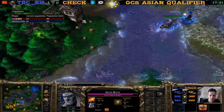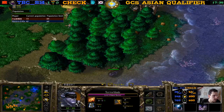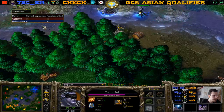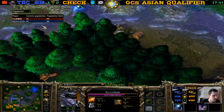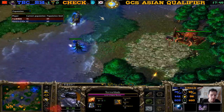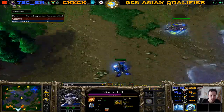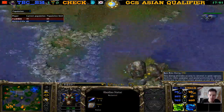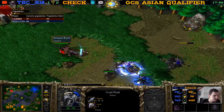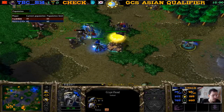No Frost Wyrms anytime soon — not even a Sacrificial Pit. Gives a nice Coil to the Destroyer hiding above the trees. Is this the group final? I don't know. I wish I knew. All I know is which players are in the groups, and then I just cast their games. It is the best of three.